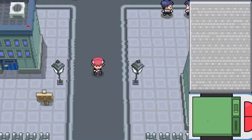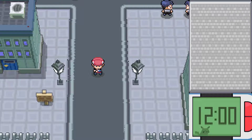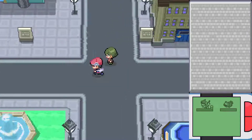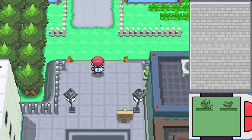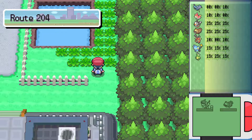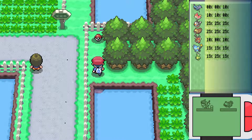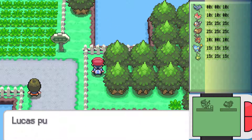In this part, now that we have Rock Smash, we can go up north and actually use Rock Smash on the Ravaged Path, which is right here on Route 204. With this patch of grass here, I think it's time to talk about the new Pokémon you can get here. But first of all, you can get a Paralyze Heal right there.